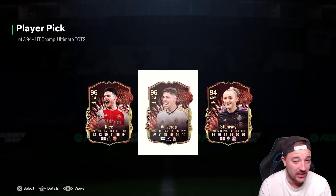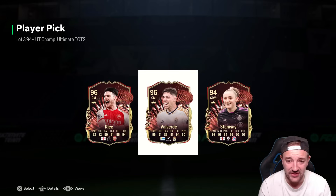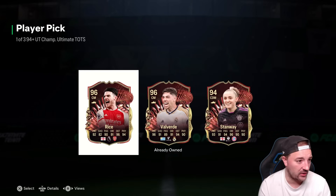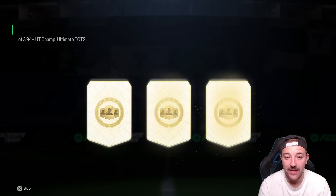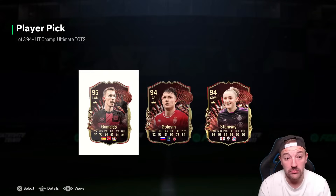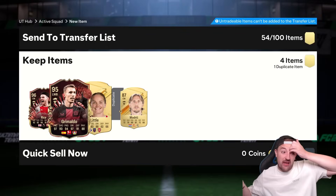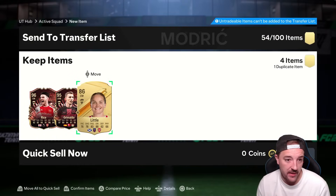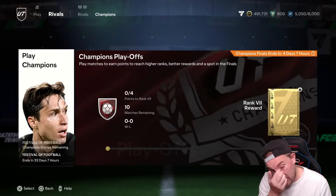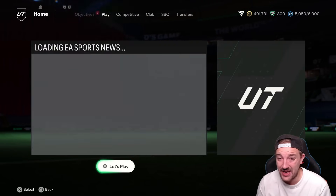Rice is nice but I've already got him, and Valverde I've obviously already got as well. That's actually low-key infuriating. We'll take Rice — annoyingly — and number two, Grimaldo's cool, I'll take Grimaldo. 11-win reds are not bad actually, quite happy with them.